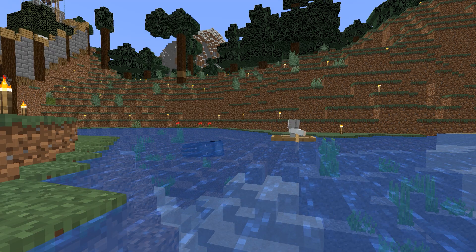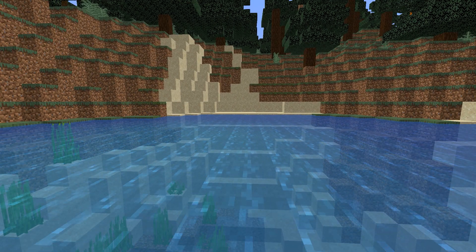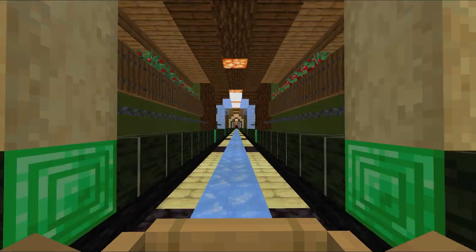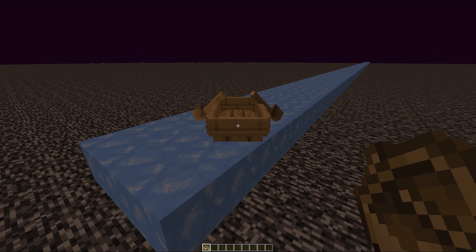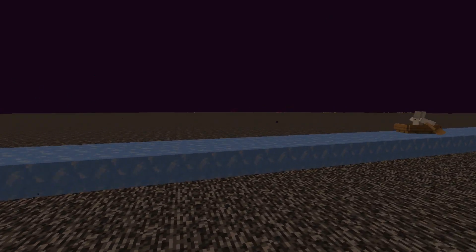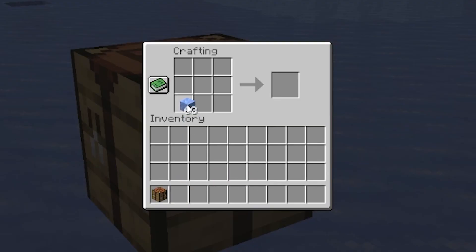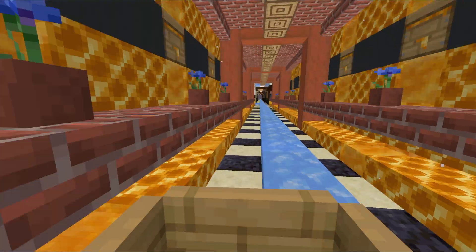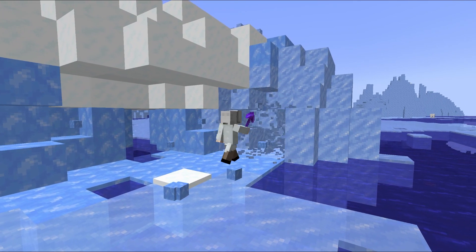Boats haven't always been a useful part of Minecraft, but back when they were introduced they would break if you even looked at them the wrong way. But nowadays they're an integral part of one of the fastest methods of travel in Minecraft 1.20. By laying a path of blue ice in front of you and riding in a boat, you can incrementally increase your speed up to 72 blocks per second. You can gather blue ice by mining the bottom of icebergs in a frozen ocean biome or by crafting them with 9 packed ice blocks. If you build your boat highway on top of the nether roof, then you can go almost 600 blocks per second with this trick.